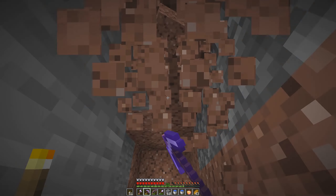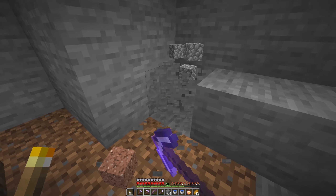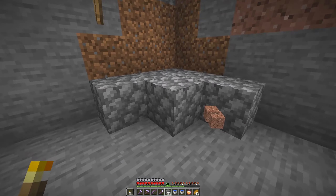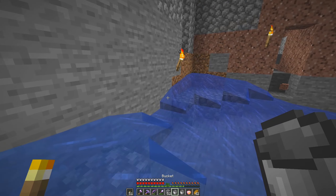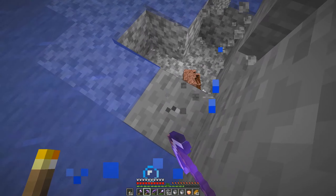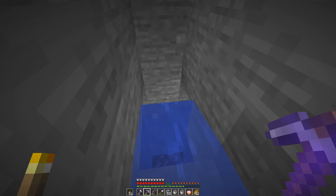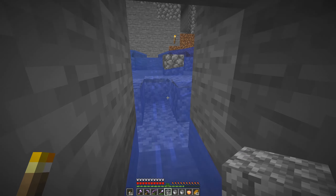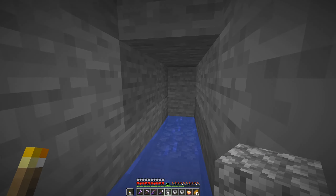So we put one here — yeah, there and there. And then I believe we do this, this, that, that — one, two, three, four. What is this? We can't be having this. Oh God. Didn't see that cave — I don't remember that cave being down there, but it's down there. I'm going to totally burst up into the ocean when I go up here. Slight problem — I totally forgot that I need soul sand, which we do not have.